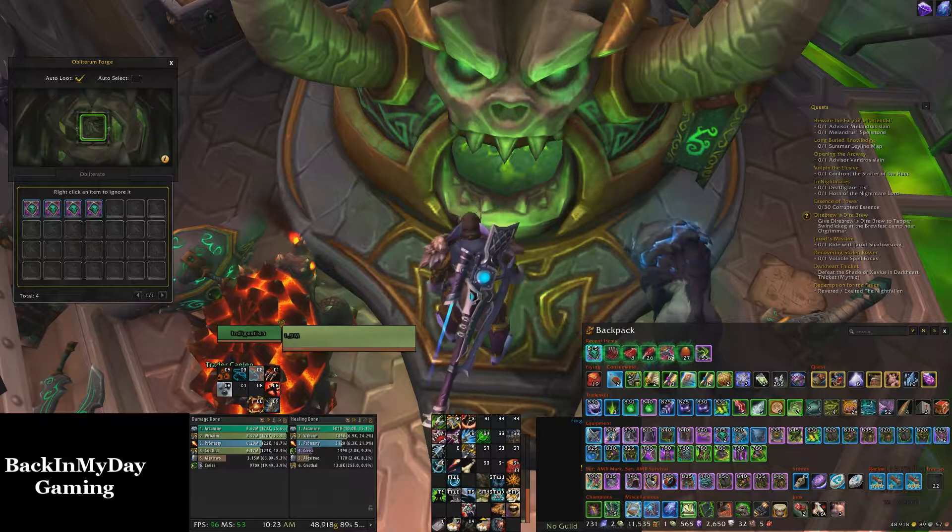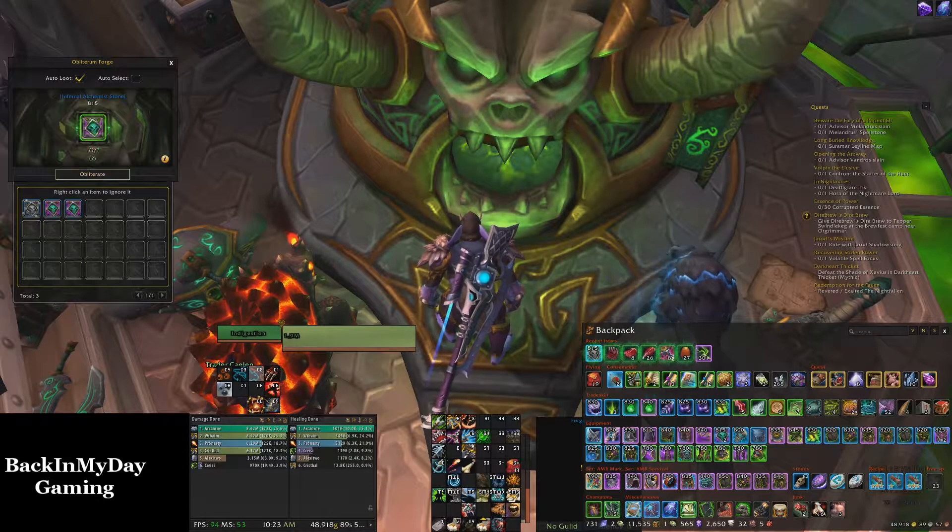And on the right is auto select — you want to be a little more careful with this, especially if you have crafted items in your bag that you do use. But as you see, I select what I want, I hit Obliterate, it gets destroyed, the ash gets looted, and I can keep on going right down the row.